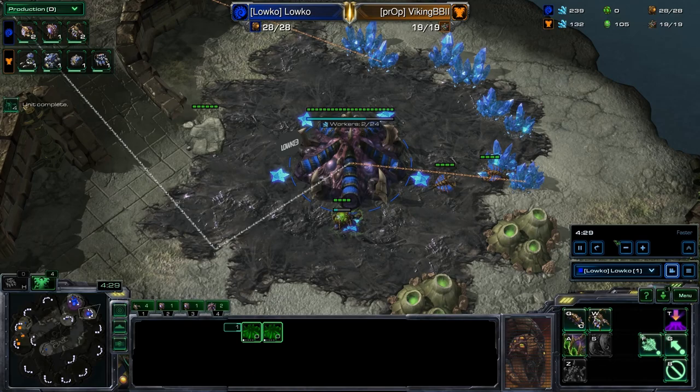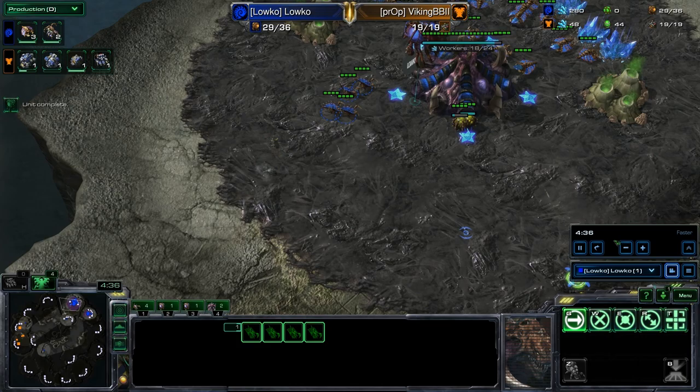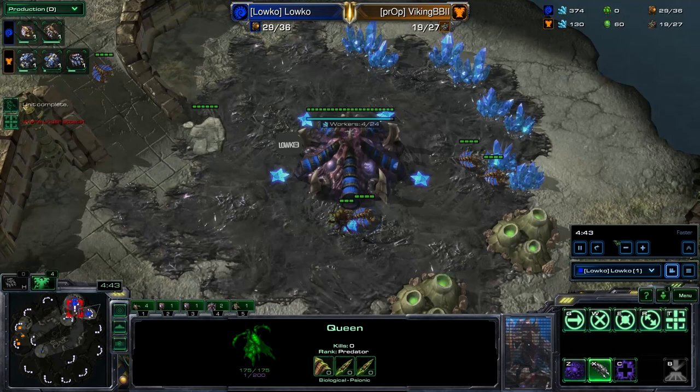There we go — as you might have noticed, I did go for a hatchery first into a spawning pool without a gas geyser. This is kind of standard nowadays. I did scout that my opponent was going for some normal play as well, and I don't really need to worry about very much of anything.